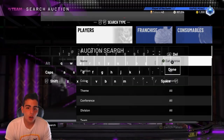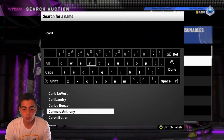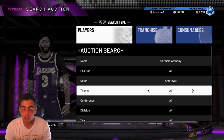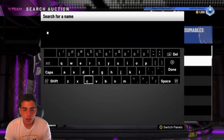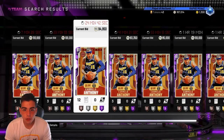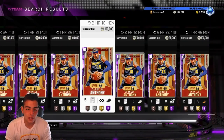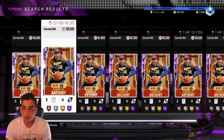Carmelo Anthony, on the other hand, is going to go up a ton. No one's popping those packs anymore. The Melo odds to get Melo were actually stupid — no one pulled that Melo. It was so hard to get that Melo. I just sold mine for 120K. So if you have Carmelo Anthony, now is a good time to sell. I recommend selling him. I just sold mine for 120K bid. I don't even think he's a good card.